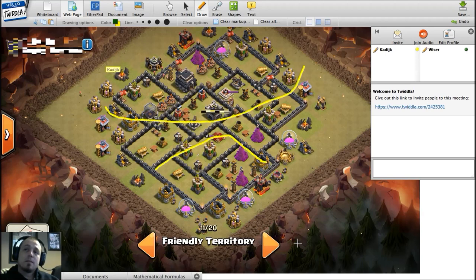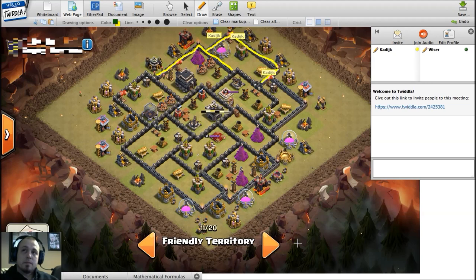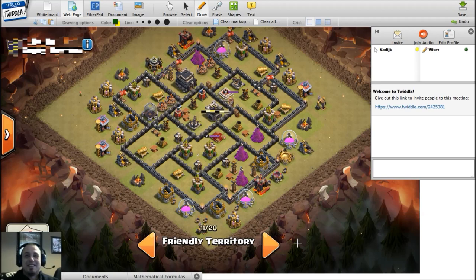The defense on your queen is very good, but having so many defenses in this area makes the rest of the base very vulnerable. Starting with compartments - I've counted 11 compartments in this base, which is a very good number. That's going to stop most GoWipe attacks. Also notable: all level nine walls. Focusing on walls early at town hall nine is in my opinion very important - there's nothing stopping a GoWipe attacker from getting a three-star otherwise.